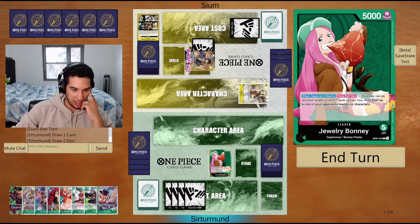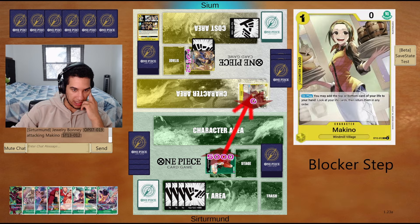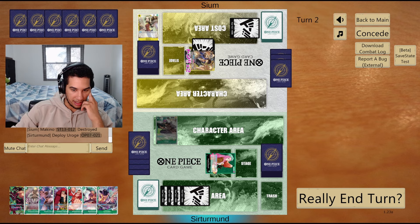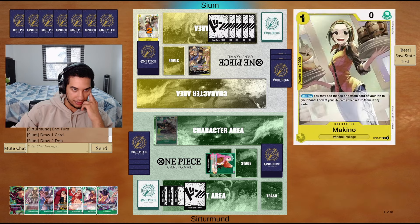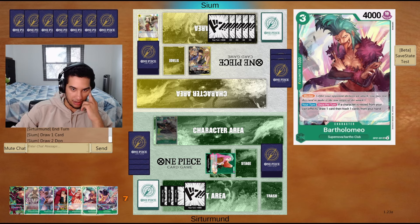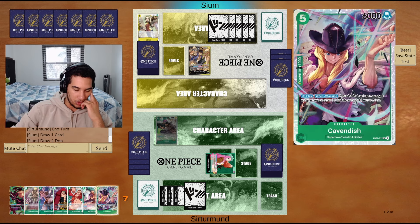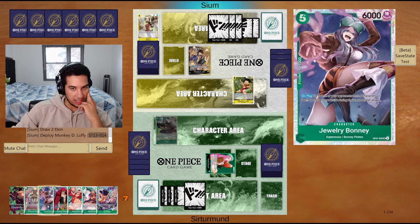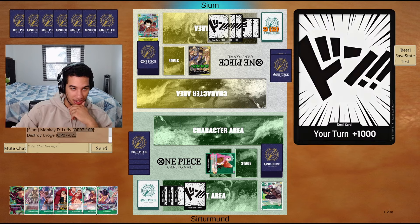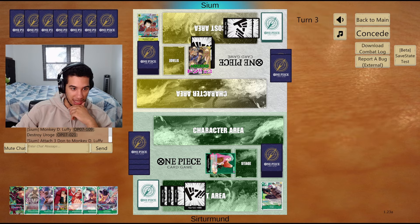They even decided to play the Machino first before attacking, which allows me to attack into this Machino. We can play this guy here, end the turn, get the Don active. They rearranged their lives so they could have their stuff on top. I probably don't mind playing Cavendish next turn. They're going to just go for the Luffy right away and KO this Roach — okay, they're down to 2 life.